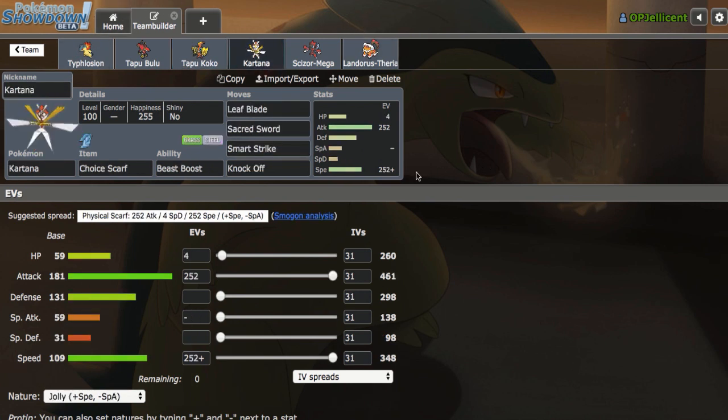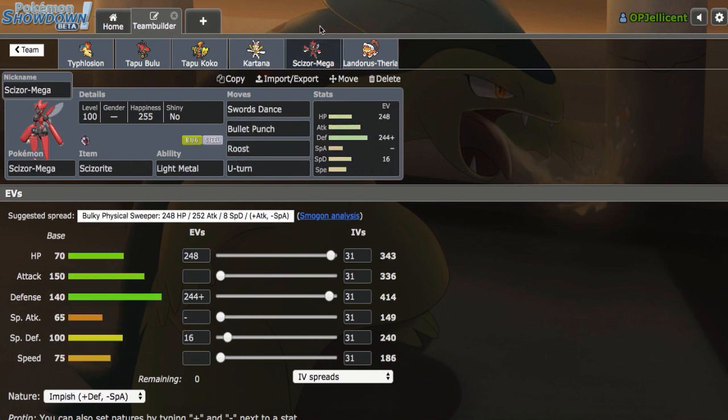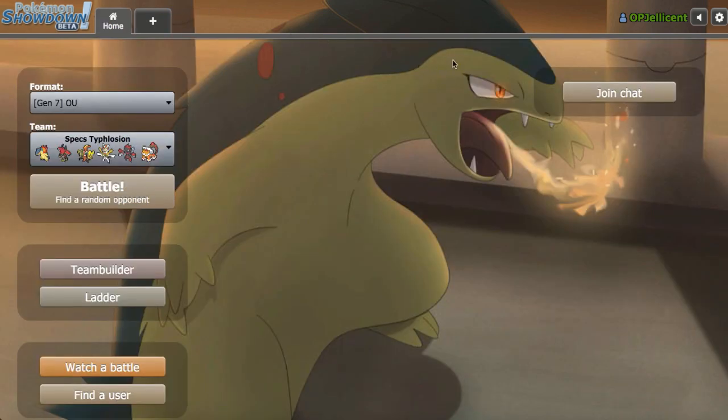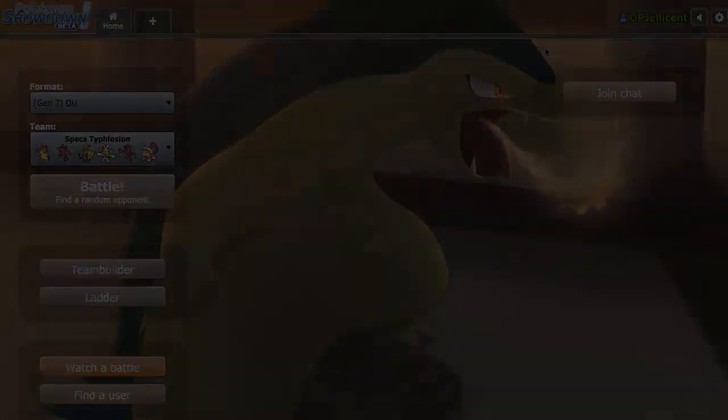Scarf Kartana is a late-game cleaner. We have all four attacks because we don't need Defog since that is on our Coco. Defensive Mega Scizor is a secondary win condition, and finally our Rocker is a Defensive Landorus-T with a Rocky Helmet. That's going to be the squad — it'll be down below in the description if you want to try it out, and let's get right into the games.